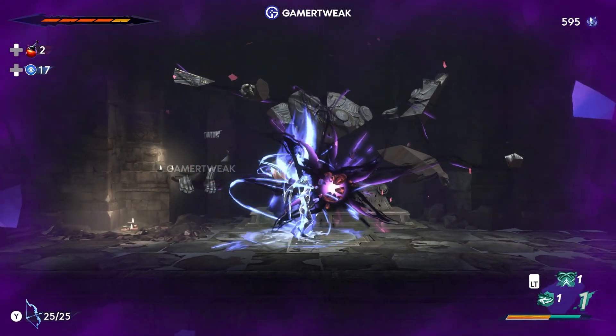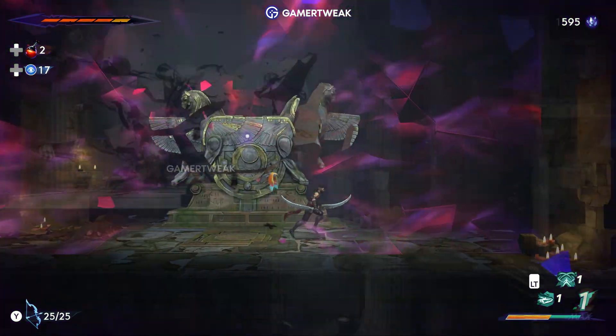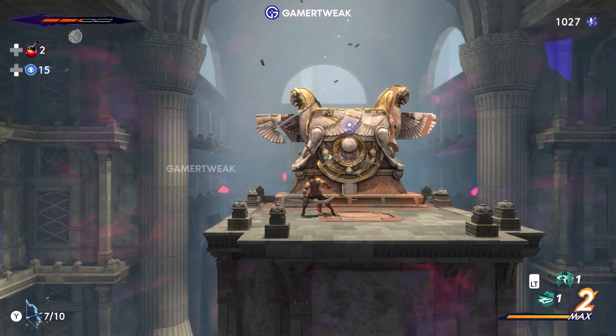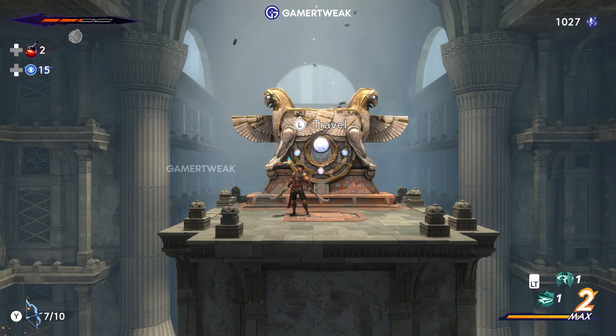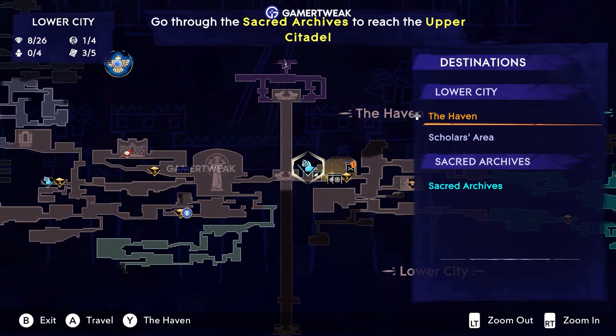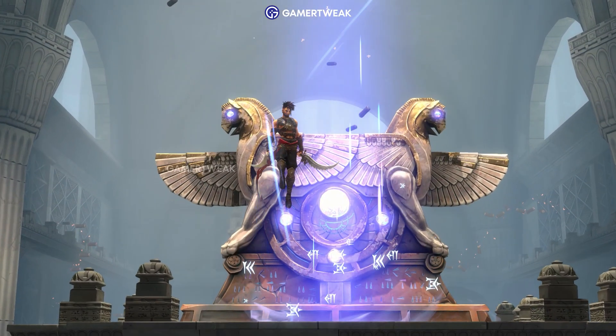Look for a broken Homer statue with a purple orb hovering in front of it. Simply smash that purple orb and the Homer statue will be repaired. To access your unlocked fast travel locations, interact with the repaired Homer statue. A handy list will pop up, allowing you to choose your destination effortlessly.